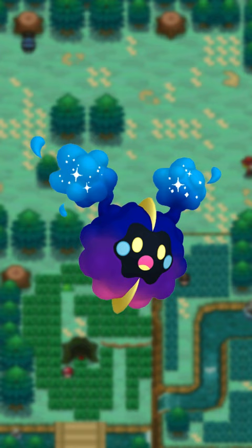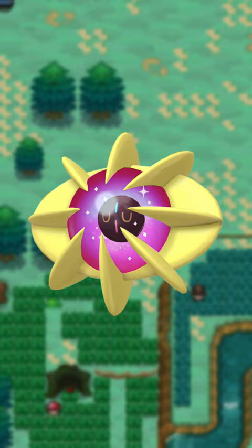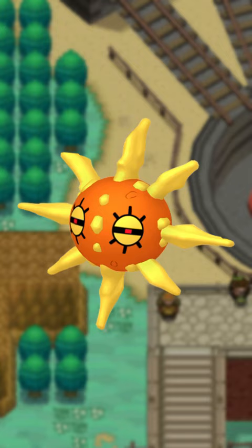And Cosmoem gets a little bit of red... atmosphere? Is that what that is? Solrock gets a kind of orange-red color, looking like a red giant star. It manages to look pretty good.